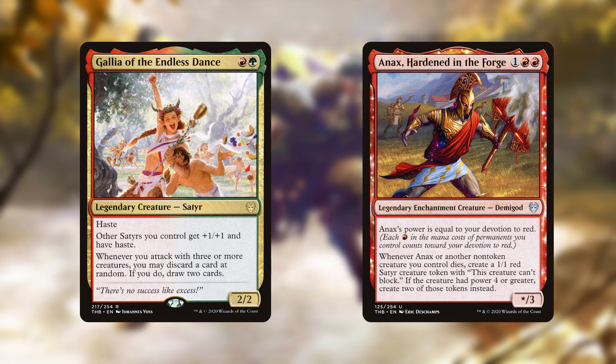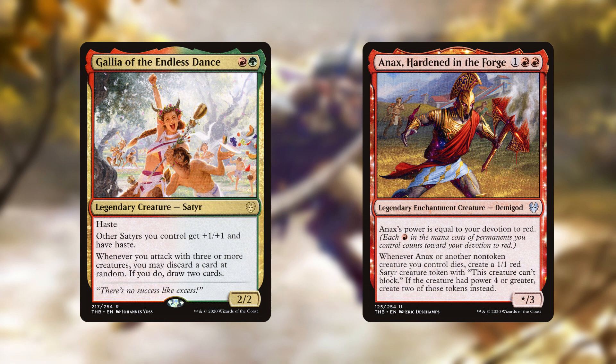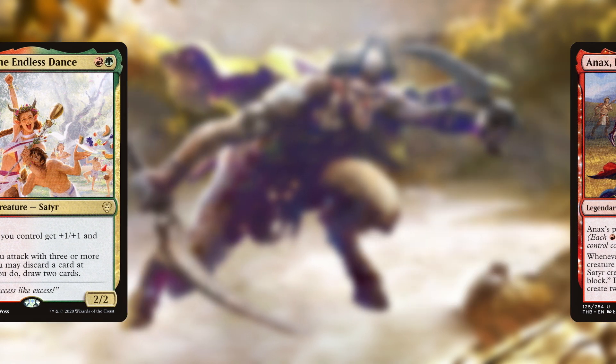Of the two I think Gallia is the better choice, mainly because you can run Anax in her deck anyway. Along with buffing Satyrs directly, the potential card advantage is really useful. For the purposes of this video we'll go forward as if we have access to both green and red in something like a Gallia deck.